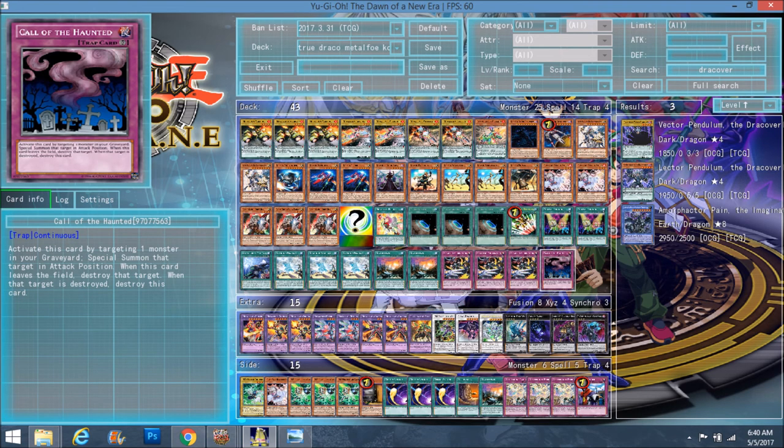Call of the Haunted — I never actually used it, I never drew into it. It's a 43-card deck so it's understandable you wouldn't draw into a one-of. It's here mainly because of Dark Destroyer, but most times Dark Destroyer is going to be banished so it's not the best option. It's more useful if Tincan or another good Kozmo gets sent to the graveyard — and since Tincan is searchable, that may happen often enough.